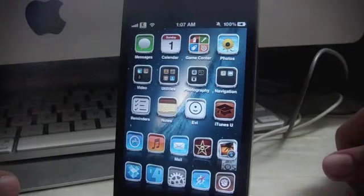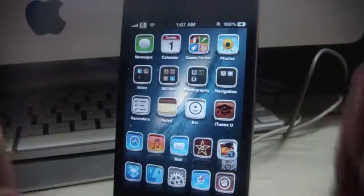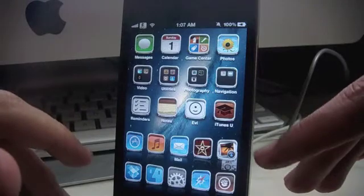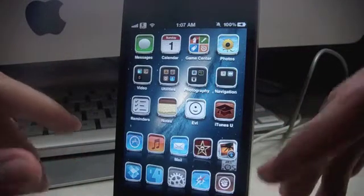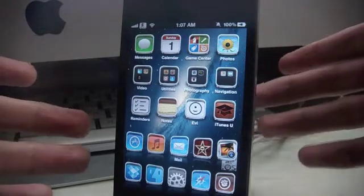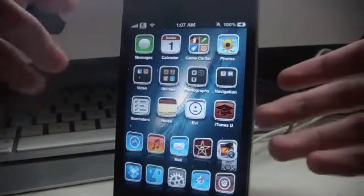Hey guys, this is Idhanda here with the iOS Chatterblog and today we'll talk about a new tweak known as Double Dock. What this tweak allows you to do is have two docks instead of the one default four, five, or six icon dock, which you can configure with any jailbreak tweak like Springtomize or something like that.